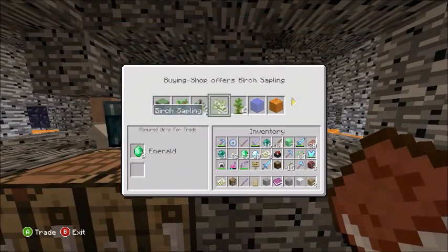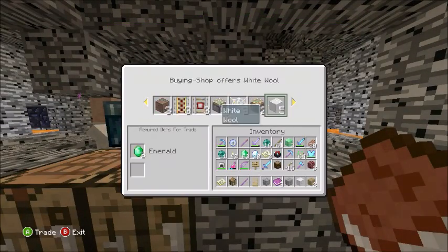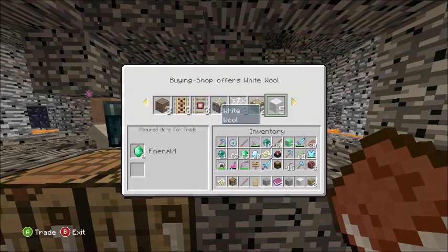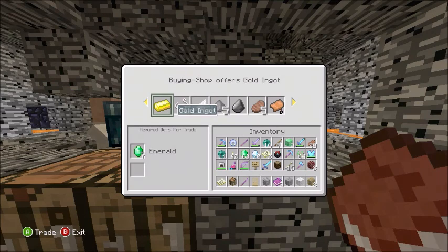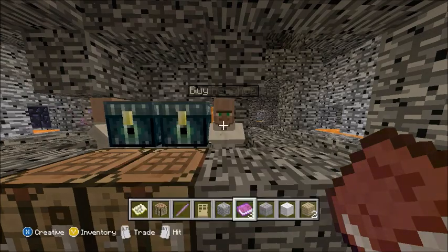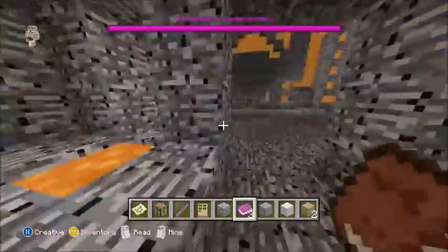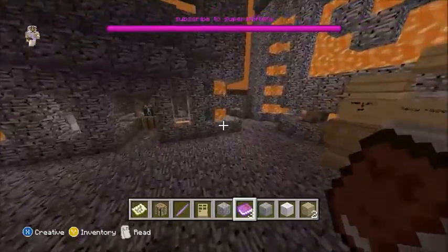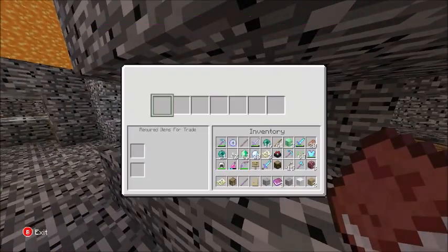Make sure to have animals protected so no one can attack them. With the settings, trust players is going to be off so you can control what people do. Make sure they can't attack animals, because you can buy food here and if attack animals is on, they could kill the villagers. Just make sure people don't kill the villagers since their health is not infinite.